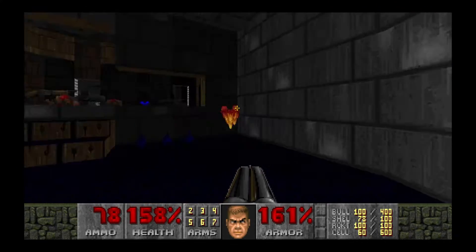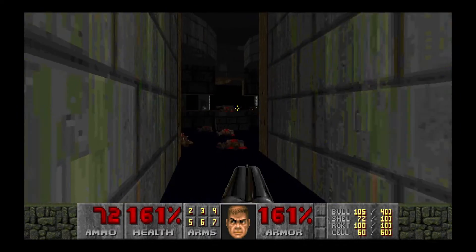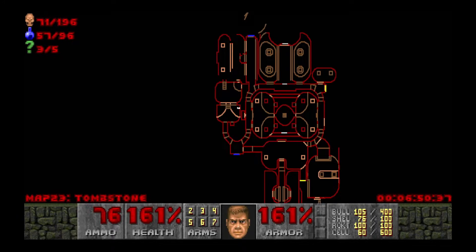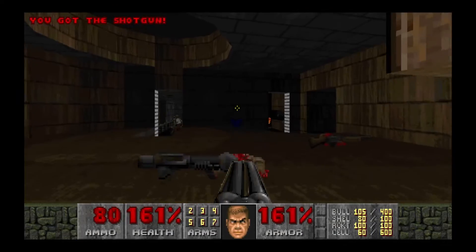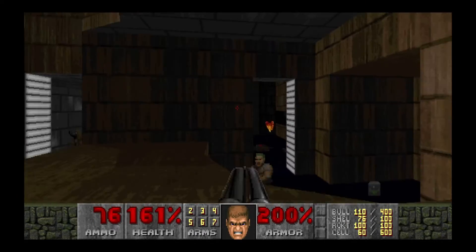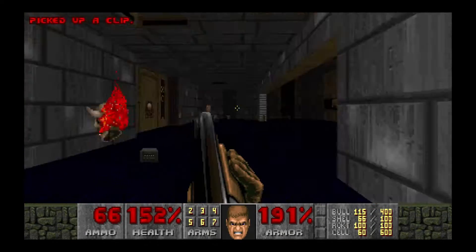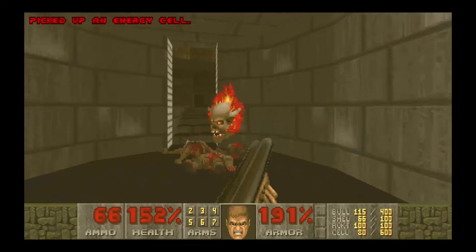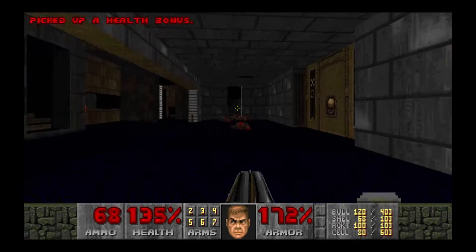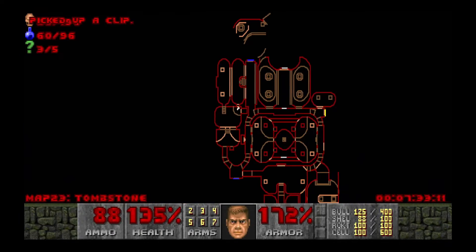Especially on Ultra-Violence, because I think it has something like 300-something enemies. Get in his face! Get in his face! Okay okay okay. We're doing surprisingly okay — could do better, but we could do a lot worse too.